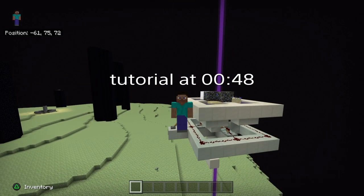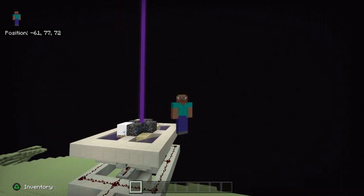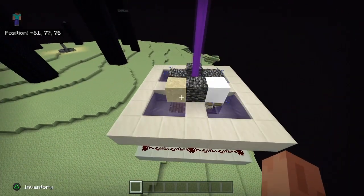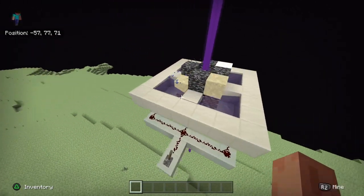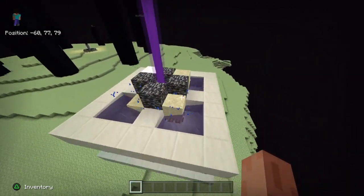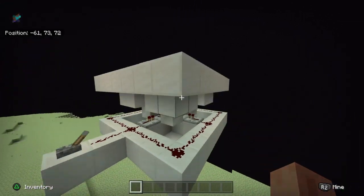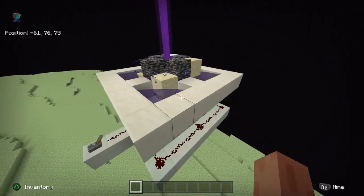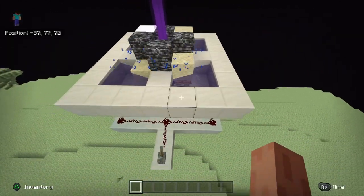Welcome back to another Minecraft episode. Today we have something really cool: a sand farm, or basically any gravity block farm. This works with sand, red sand, gravel, and anvils — yes, you can farm anvils on this farm. This one is really easy to build, doesn't require a lot of resources, and it gives you a lot of gravity blocks.